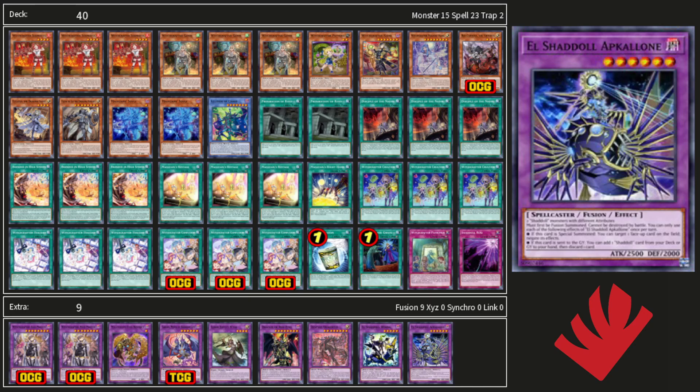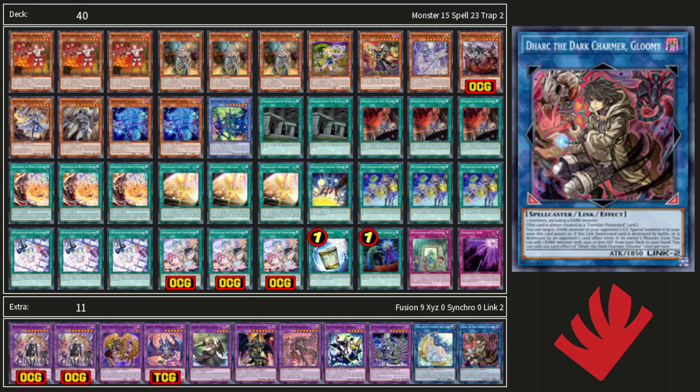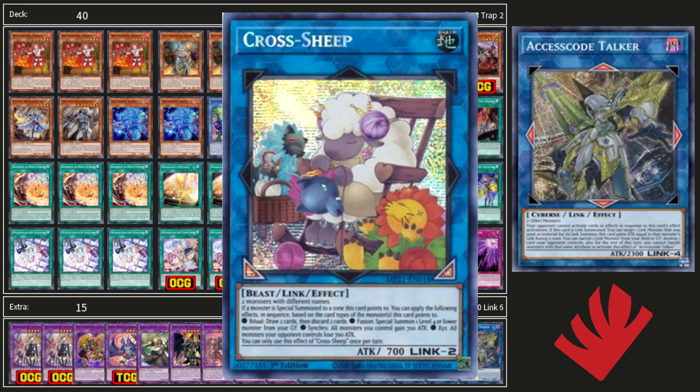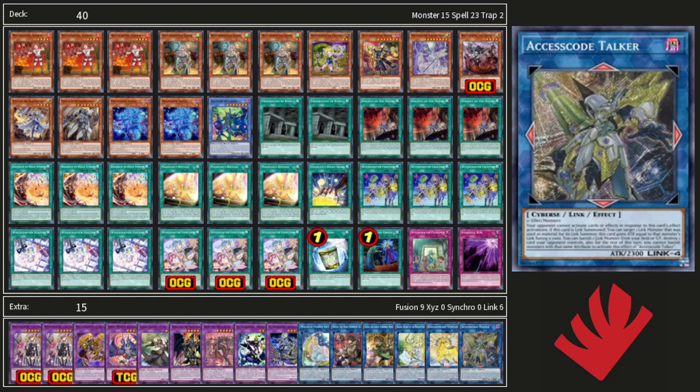To round up our list, we're running some good utility link monsters — one Artemis, one Dark, one Asa, one Selene, one Unicorn, and one Axe Stewart. You can also consider a Cross-Sheep in here for some cool plays. That just about wraps up the list. Of course nothing is set in stone, but if you're ever curious about something and wanted thoughts and discussion, leave it in the comments below and I'll always get back to you.